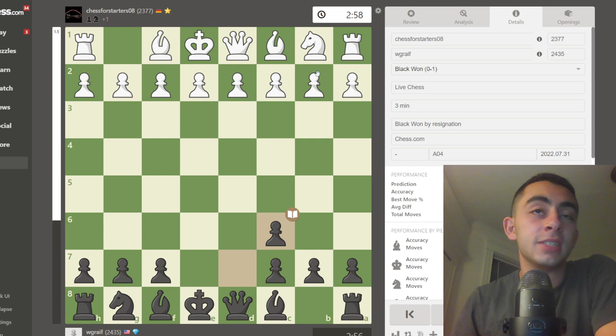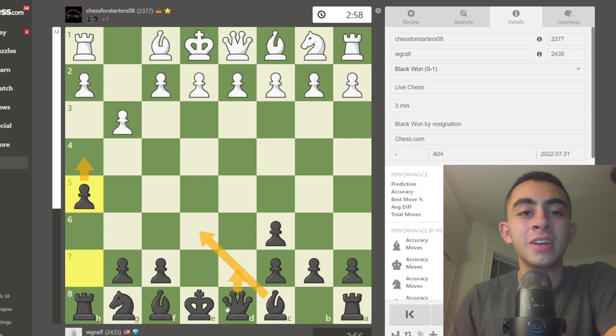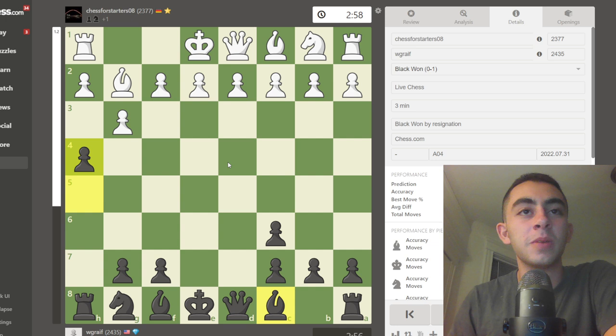g3 is one of the more common moves and one of the engine's choices. We can try to take advantage of whatever they do — we're going to play h4, castle, and play bishop h3. Let me show you an example of how this might go.